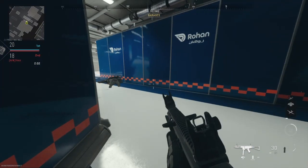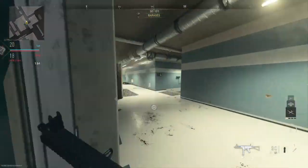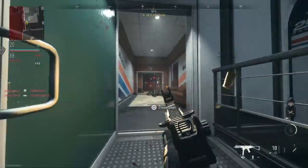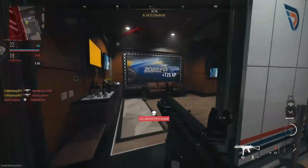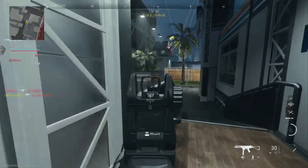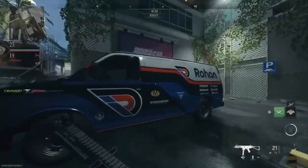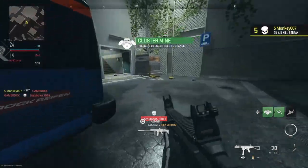That dude is still in that corner, I bet. We're gonna go around the other way. Another nice one — see, there's hip fire, man, and I was able to kill him from right there. What are you doing, trying to be sneaky? Do you have a hall pass? No, you do not. Oh, you stole my kill — but hey, it's all good, still got a kill.